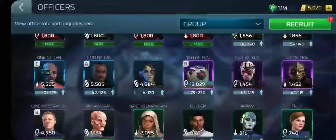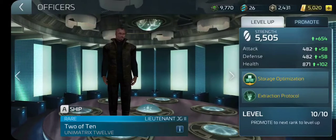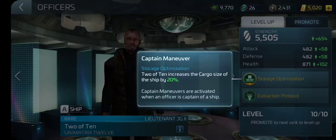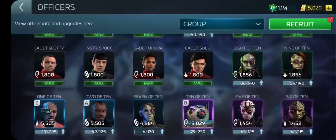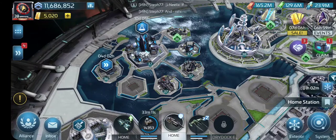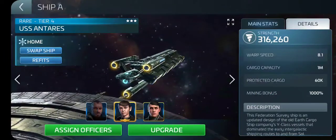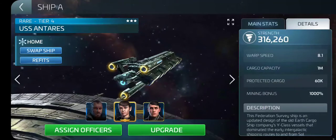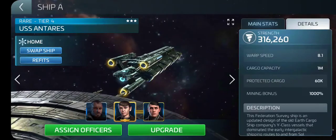Two of Ten's ability is Storage Optimization — he increases the cargo size of the ship by 20%, basically doing what Stahn does by lifting up the cargo percentage. That's why I have him on the same ship as Stahn and Tepring. Once I've leveled up my big miner ships like the Antares more, I won't really need as many protected cargo officers — but knowing me, I'll probably keep them on there so I can run cycles through each node.